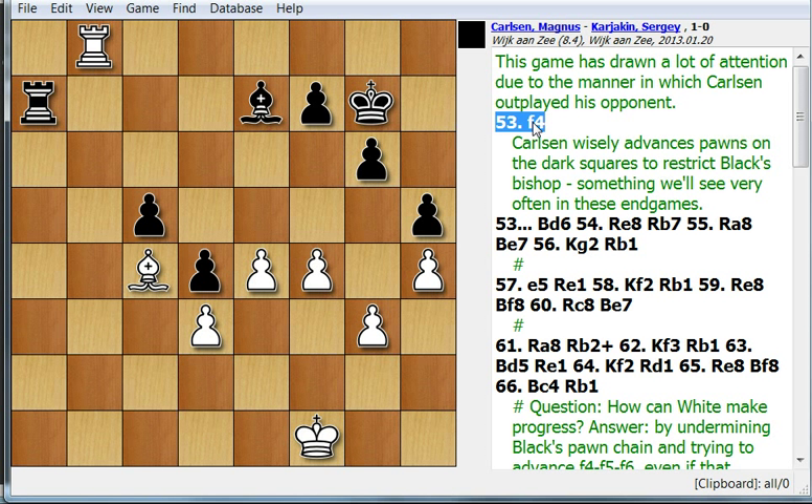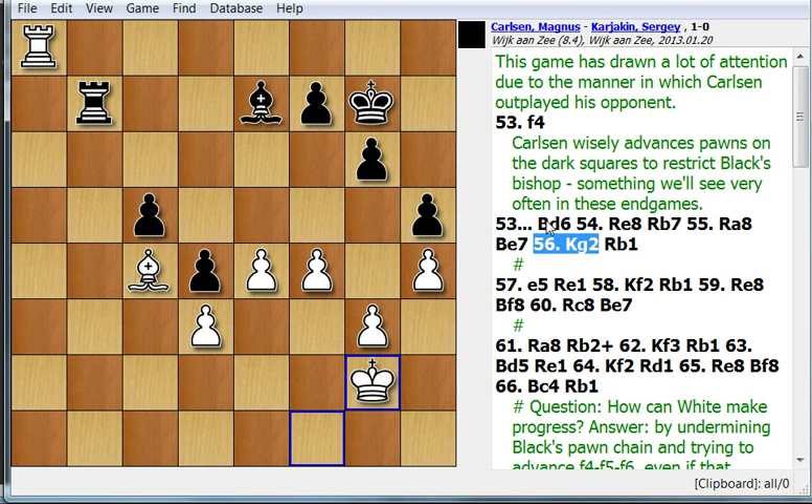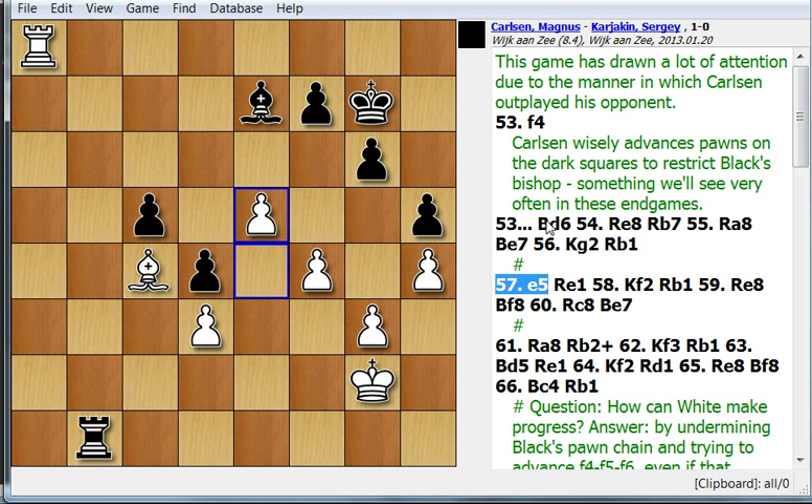He starts by playing a4, and the idea is to restrict the bishop and place as many pawns as possible on the dark squares, but also maybe to advance these pawns forward and to cause trouble for the Black King. He advances the pawns on the dark squares so that the bishop isn't really allowed to get too active.